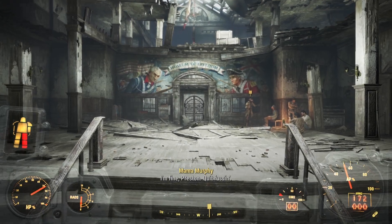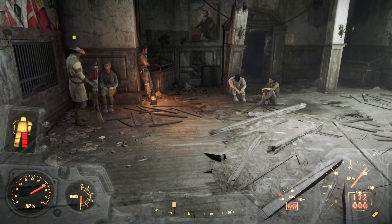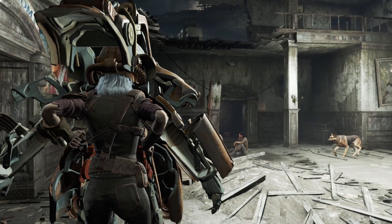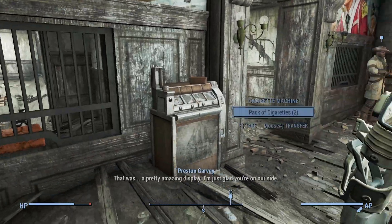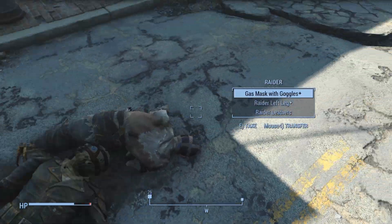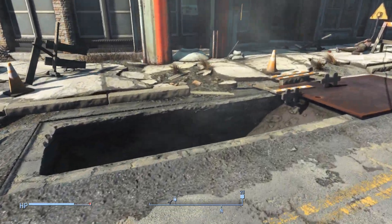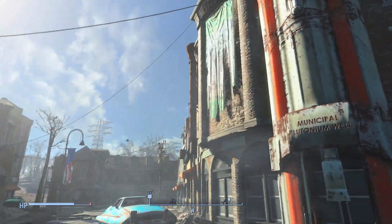After a big sigh of relief from finding not only friends but a direction to follow the main plot, we realize our power armor has sustained lots of damage and is low on power. So before proceeding deeper into the wastes ahead or backtracking to join Preston, we must scrounge for every bit of valuable salvage we can.